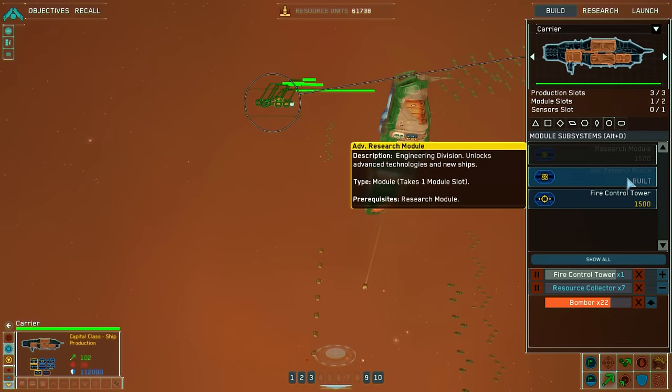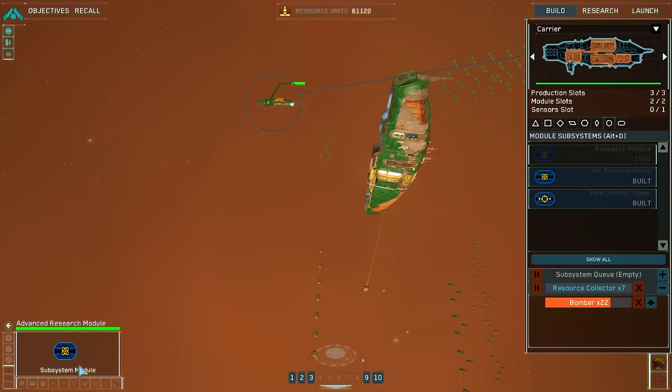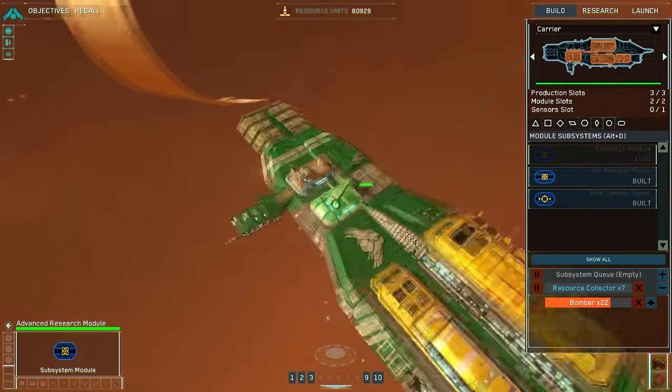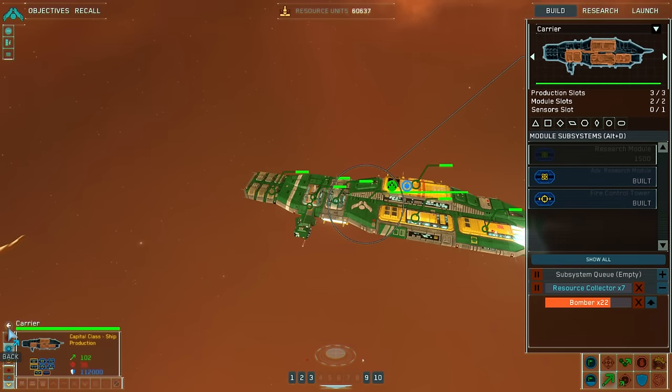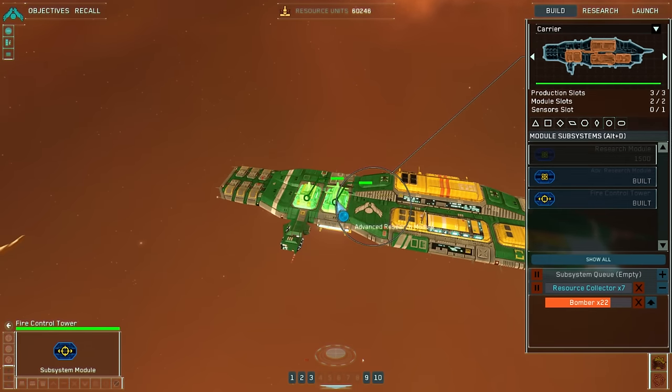Production underway. I don't know why I have an advanced research module there. New capital ships available for construction. I have absolutely no idea how to just remove it in this new UI. Fire control tower complete. Can I target it itself? Yeah, it's a fire control tower — we want that actually.